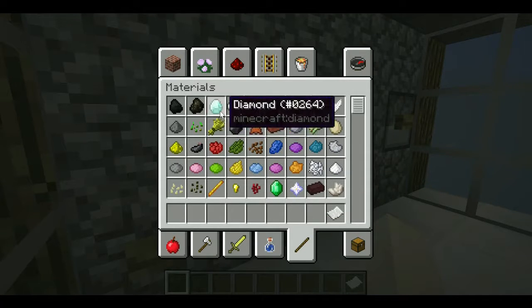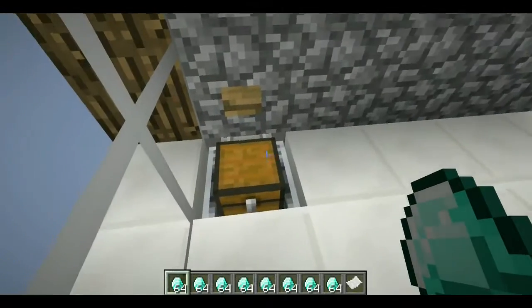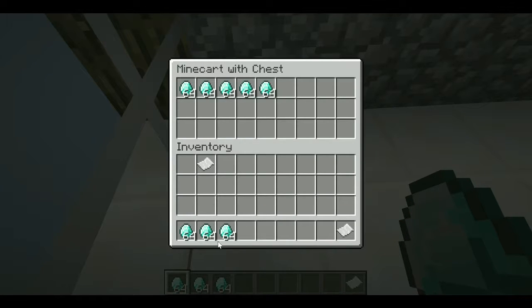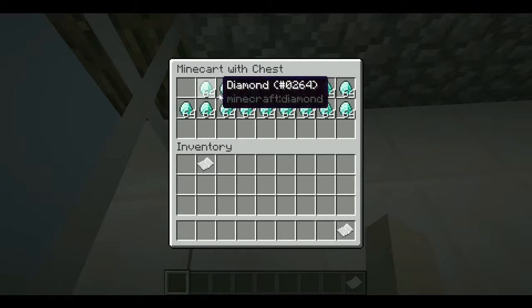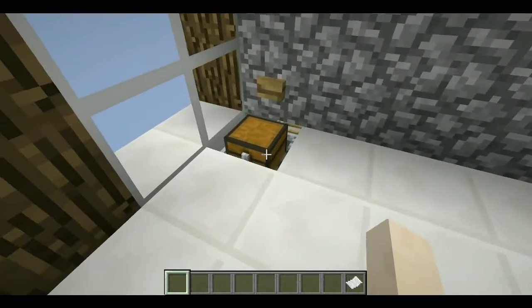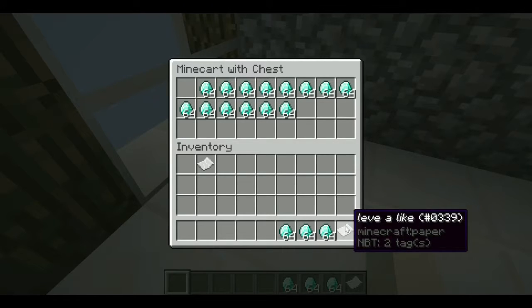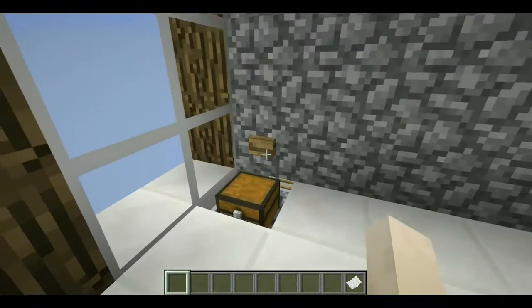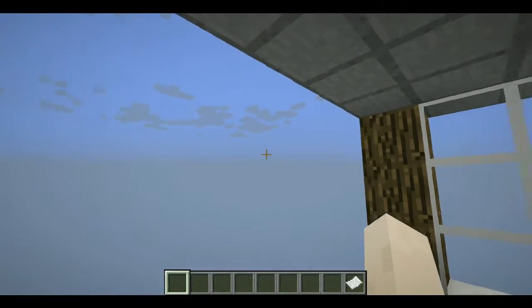We're rich people - diamonds! Now you can only put 15 stacks of items in here. Nine and nine is 18, so let's take away three stacks. We have our card and it sends back into the redstone - they still have money in the system.